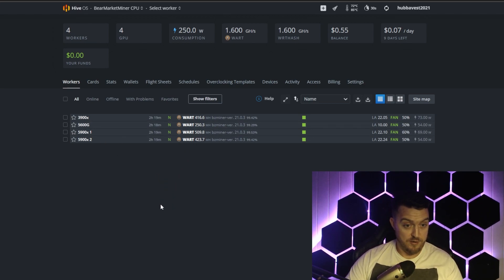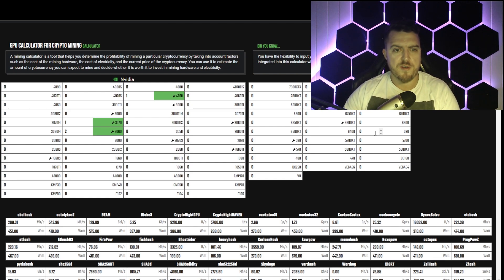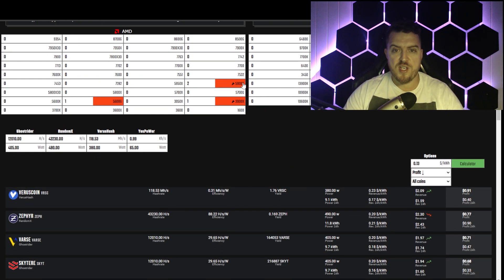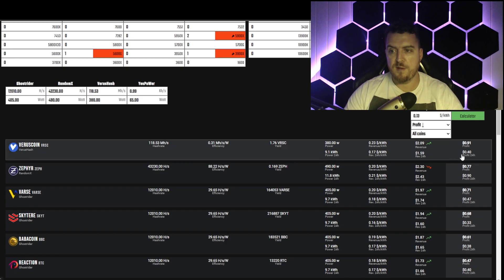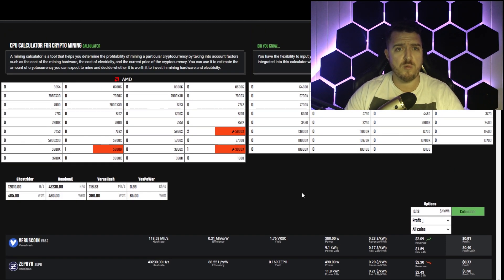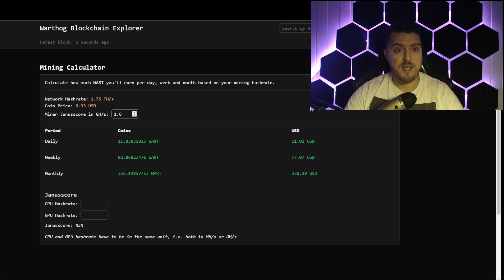I've got some pretty beefy fans on these because this was originally my CPU farm — first on Zephyr, then on Cubic, and now Warthog because it's just absolutely blowing everything else out the building. Let's look at how this equates to dollars. Over on Hashrate.no GPU calculator, those four graphics cards — the 4070, 3070, and two 3060s — the most profitable coin right now is Xeno at $1.59 profit after electricity on the ProgPoW Z algorithm. For the CPUs — a 5600G, two 5900Xs, and a 3900X — that's making 91 cents on VsHash, which is actually beating Zephyr right now.